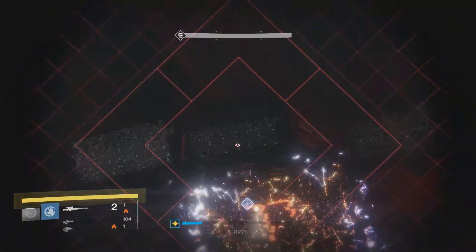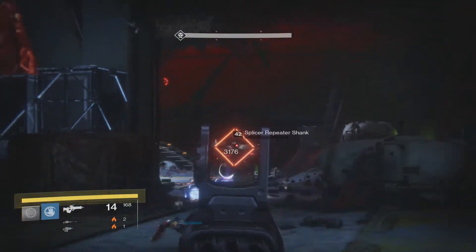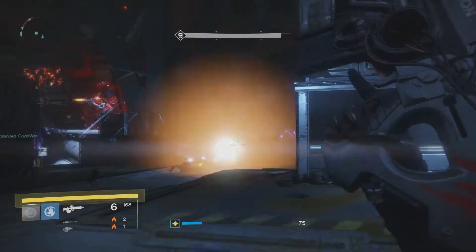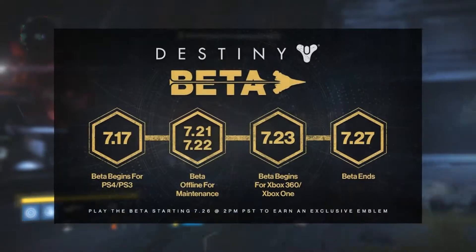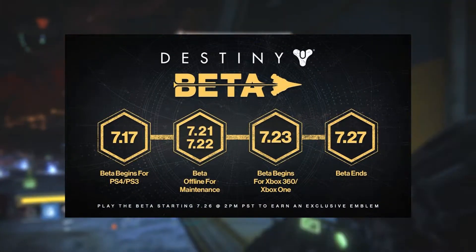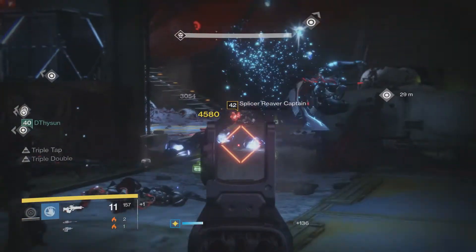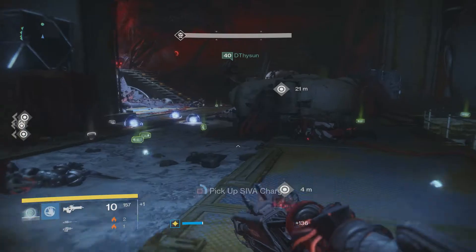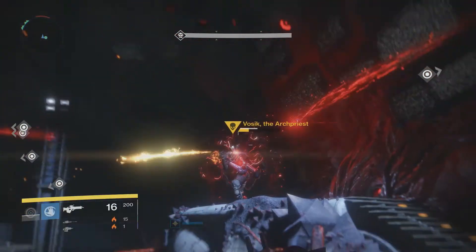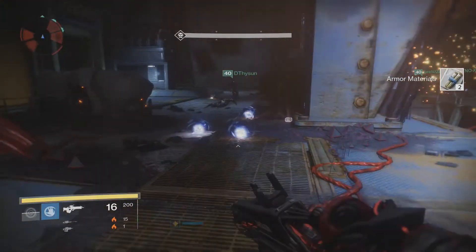So when is the beta actually going to go live? According to Bungie it will be sometime during the summer in America — so for Australians that's during winter. Looking at the original Destiny beta, it went live on the 17th of July for PlayStation players and the 23rd of July for Xbox players. We can expect something similar for Destiny 2's beta, and with Destiny 2 having exclusive content for PlayStation players, they'll likely get even earlier access on top of the early access from pre-ordering.